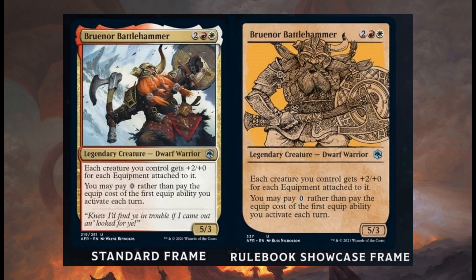It's a Boros or Lorehold legendary creature with synergy with equipments, giving each equipped creature +2/+0 for each equipment attached to it. So if you have one equipment it's +2/+0, two equipments it's +4/+0, and so on. And you may pay 0 for the first time you equip each turn — very, very useful.